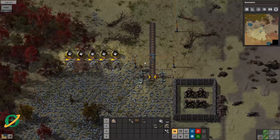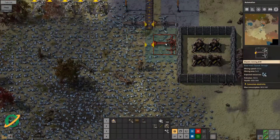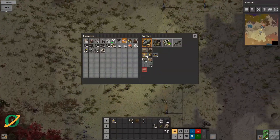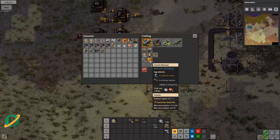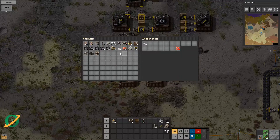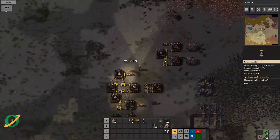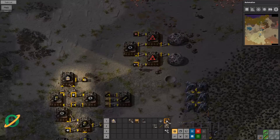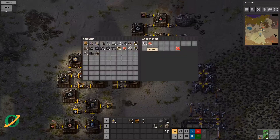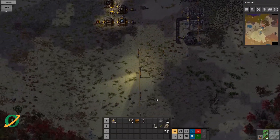We're going to turn this area into a smelting column. We need a bunch of proper inserters — they need electric motors and burner inserters. Everything has died because we are out of everything — no surprise there. Those are actually out of fuel. We've got a little bit of iron but we're working on more.